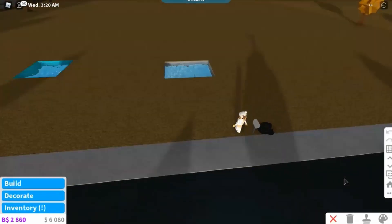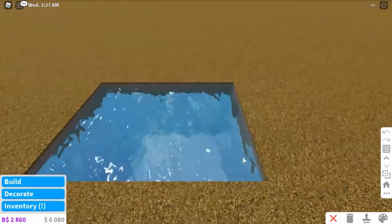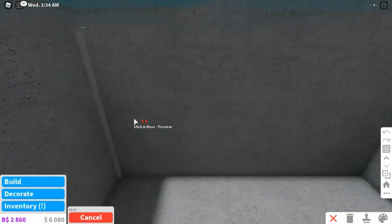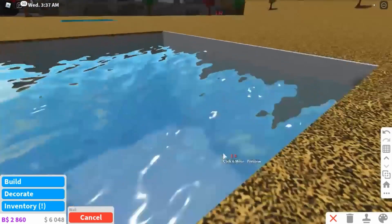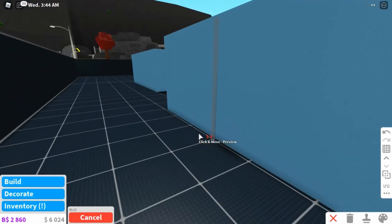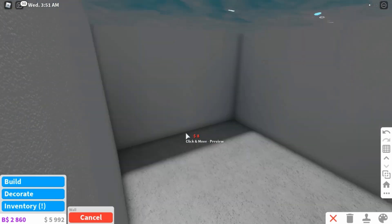This is where the basement game pass is going to come in handy. You want to go onto this menu - the little sidebar thing - click the arrow down here, and now you can zoom into the pool and build some walls. You can add wallpaper to the sides and just treat it like you would if you're building on the regular floor. Since we have the basement game pass, it thinks it's a basement, which lets us build.